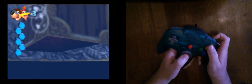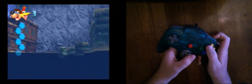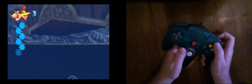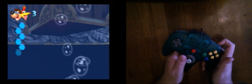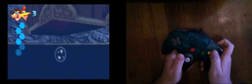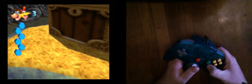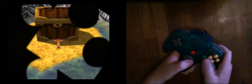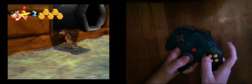You can use C-up to line yourself up as well if you want. Pretty much what you want to do is get here and then swim forward. I'm going to hold B and then when I leave the watery swimming style, I'm going to mash A, and ground pound. That was a little bit too low.